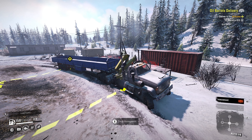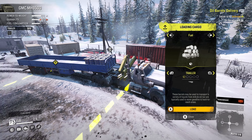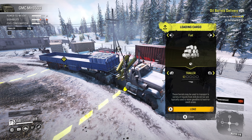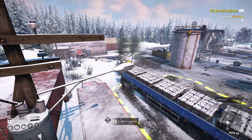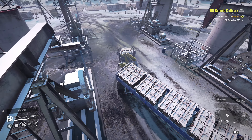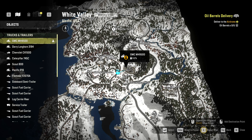Welcome back everybody. On the last episode we did the airdrome logging contract. On this episode we're going to get started with the contract run of White Valley. There are six contracts that we can do while we're here so I've activated all of them. We'll get started with the oil barrels delivery. This goes to the airdrome and we already have the GMC here so let's get loaded up. You have to make sure you load oil barrels, not fuel. So we'll get five of those loaded right away and head to the airdrome.